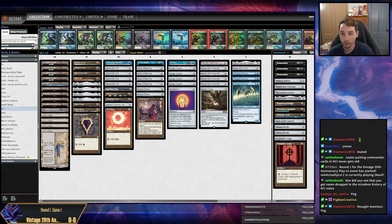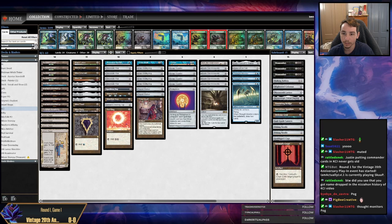When it enters the battlefield or is put into the graveyard, get a treasure token. Treasure token makes blue mana for Thought Monitor. I forgot to put the fourth Thought Monitor back in the deck. Just say it's good deckbuilding and that there are only three Thought Monitors for a reason. Just assume the reason is good.